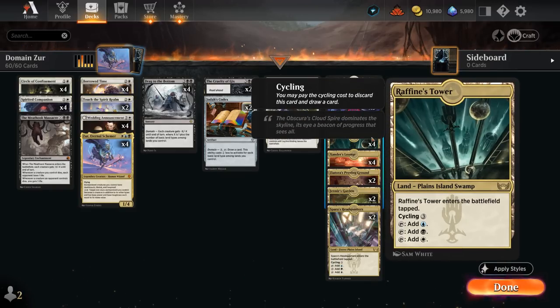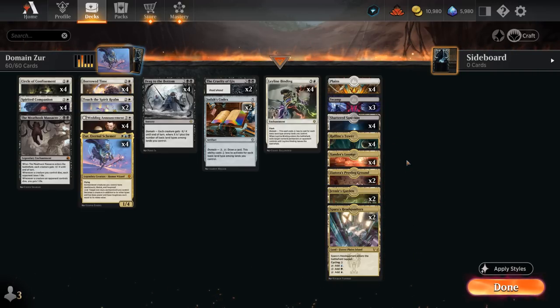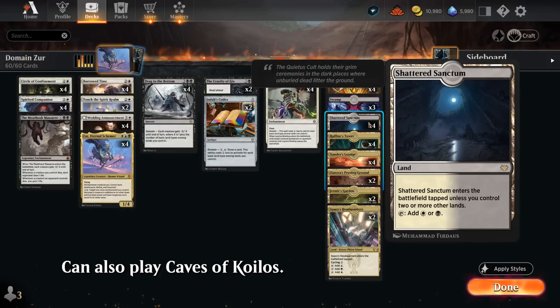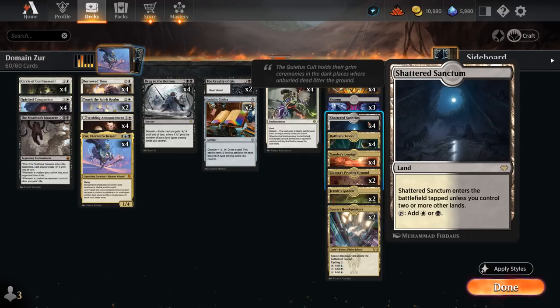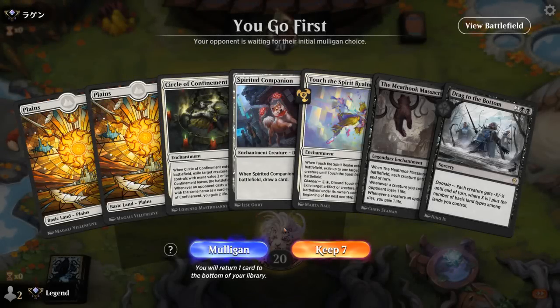Our mana base is base five colors. We're playing four Rafine's Tower and a mix of other tri-lands from Streets of New Capenna — two Proving Ground, two Garden, and two Headquarters. These tri-lands cover multiple basic land types, enabling our domain synergies. They do come into play tapped, slowing our early game, but we can play a slow controlling game and catch up with Drag to the Bottom against aggro. We also run Shattered Sanctum for enough white and black mana, three Swamps, and four Plains to cast two-drops on curve.